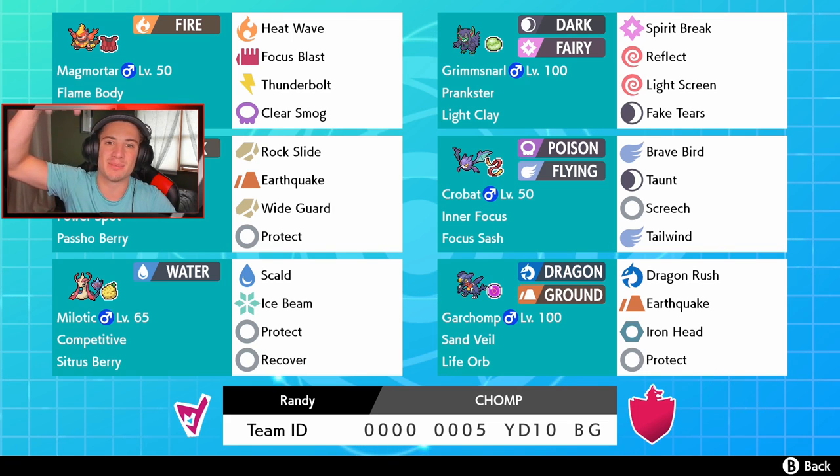If you want to try this team yourself, the rental code is at the bottom of the screen. This team was made by my boy Randy — thank you so much for taking the time to send it in and make it for me, I really appreciate it. Without further ado, let's hop onto that casual ladder and try to get some wins with this team.